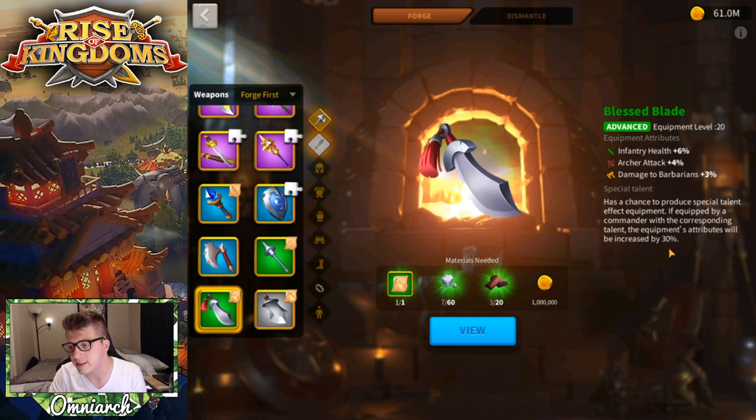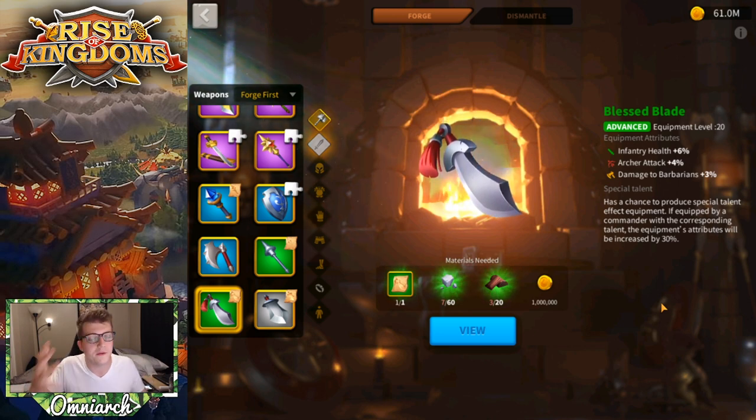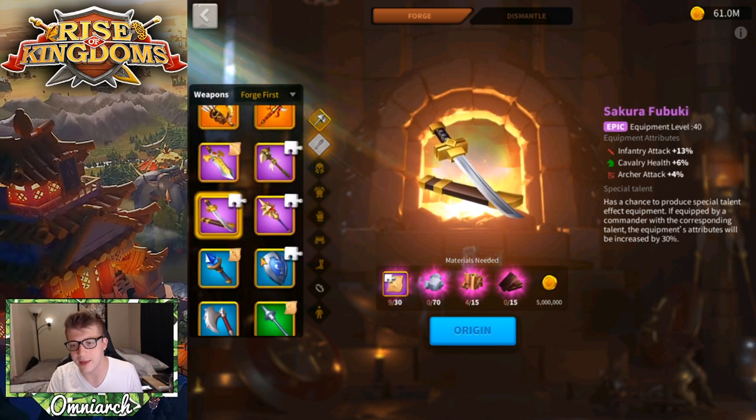About special talents: you'll see this box of text on every piece of equipment you can forge. The game never tells you the actual chance, but from my experience and other players it's roughly 15–20%. Anytime you forge a piece of equipment there's a chance to get a special talent, which increases its effectiveness by 30%, rounding up to the nearest half percent.